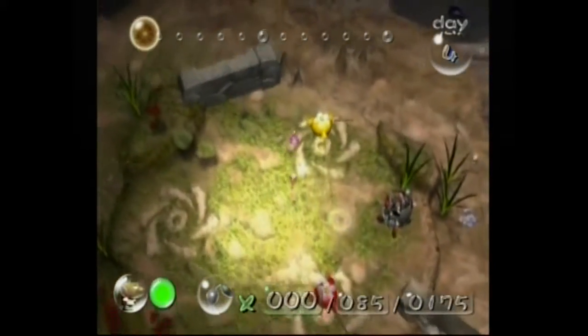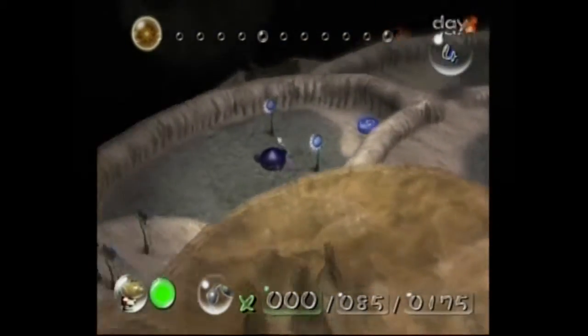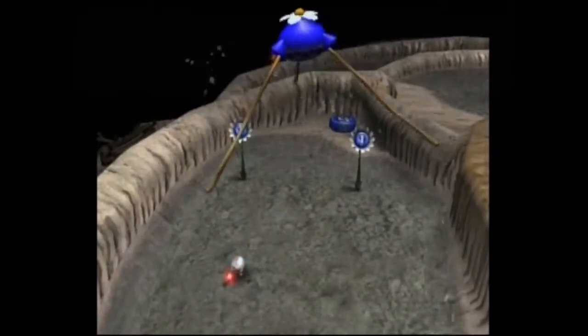Speaking of walls, there are a lot of walls around the base camp, which is not good because it makes it hard to get stuff to us in a reasonable time. But here are our old friends, the blue Pikmin.